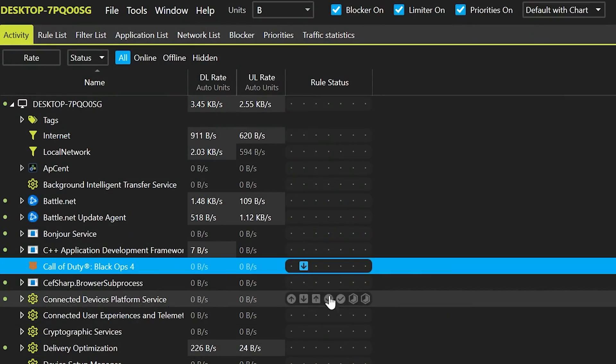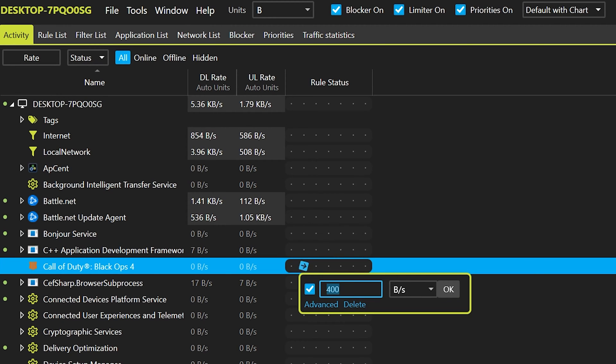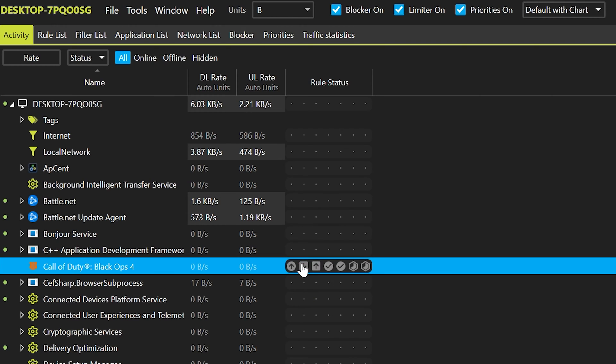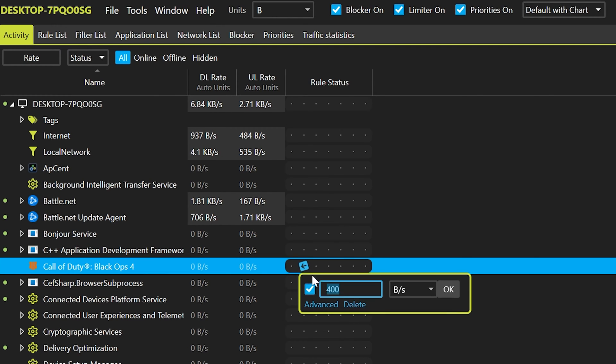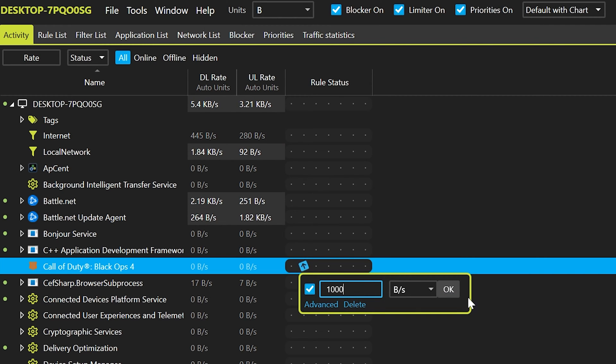Once BO4 is up and running, you will see BO4 appear in the NetLimiter window. You're going to want to click the download limit button, which is the second button inward — it's like a square shape with a down arrow. You're going to want to set the download limit speed to anywhere between one bit per second to a thousand bits per second.